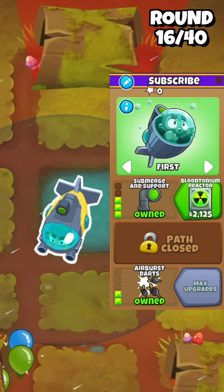And then on round 17, you wanna submerge it again and leak all of the regrow yellow blooms, which is gonna leave you with exactly 1 life. And all that's left to do is to just finish the game.